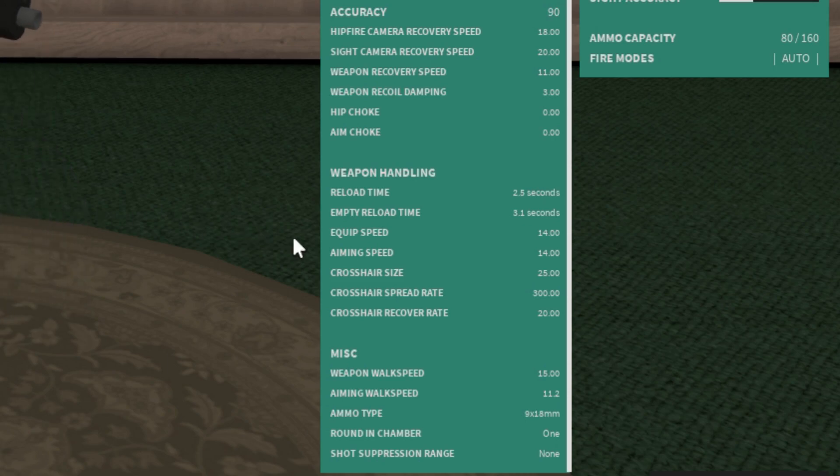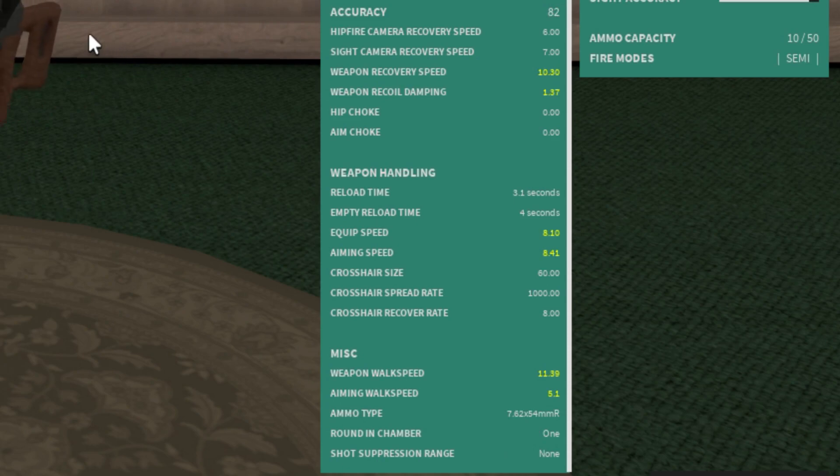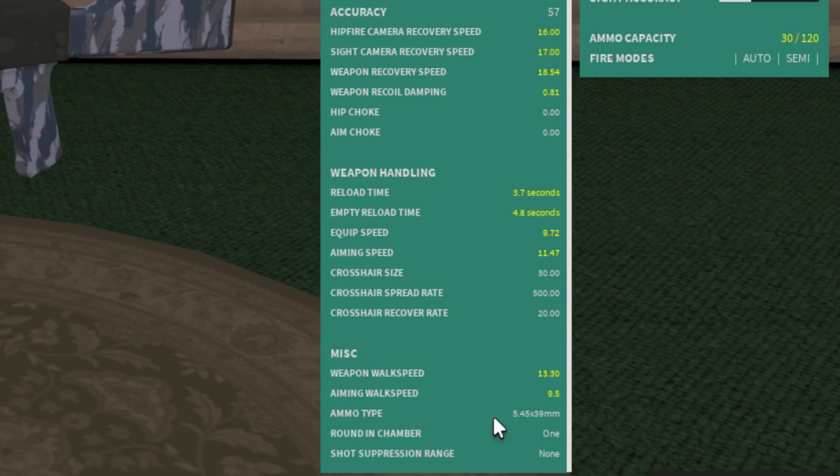Ammo types refer to the kind of ammo you're shooting. For example, my Ramo is shooting 9x18 Makarov, my SVD is shooting 7.62x54mmR, and my Type 58 says it's shooting 5.45x39 but that's wrong because I have the 7.62x39mm conversion — that stat just doesn't update I guess.